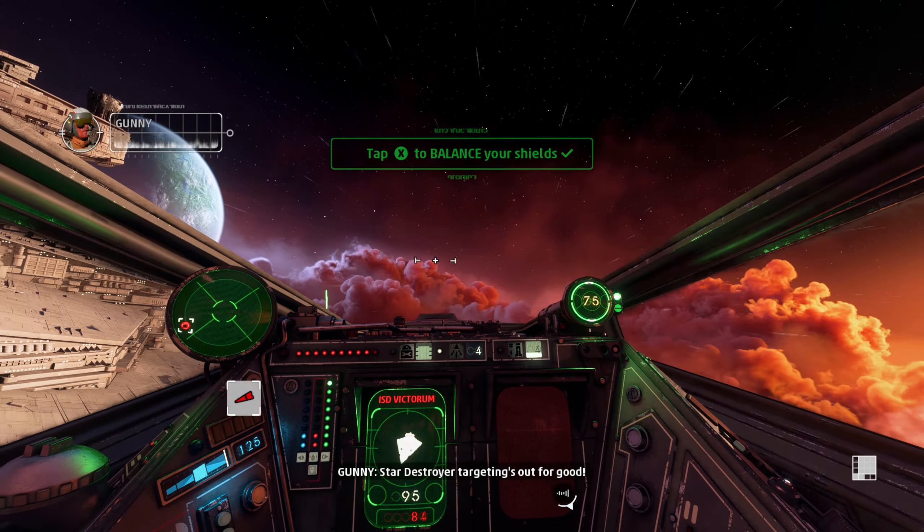This is our chance to capture that Star Destroyer. If we take the bridge, we'll have access to its internal systems. Stand by for a breach point so we can send a boarding team. You're on five.